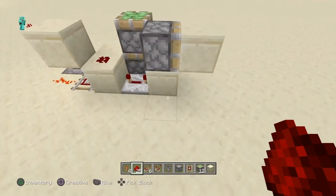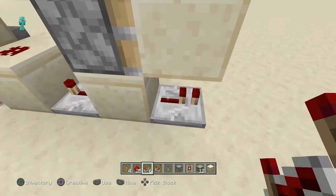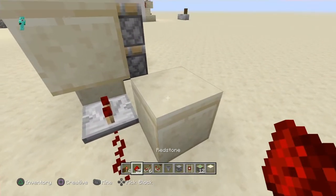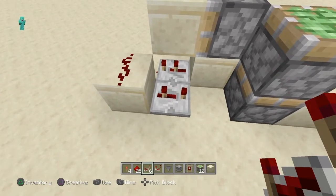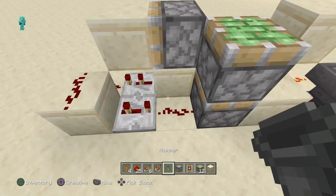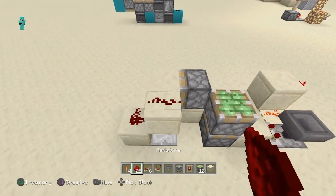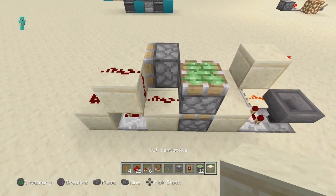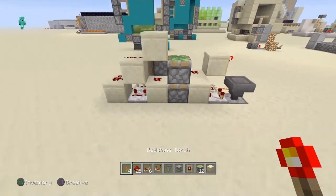After you have done all of this, you will go to this side. Put a repeater set to two ticks, then redstone, a block, then another redstone, then another repeater facing this way set to three ticks. Then you will put a block on top of the repeater with redstone on top of it, then another block with redstone on top of it, then block on top of the redstone.